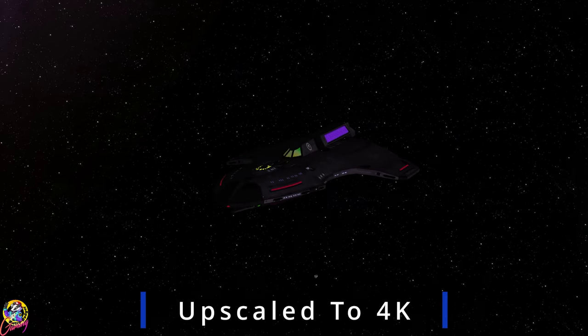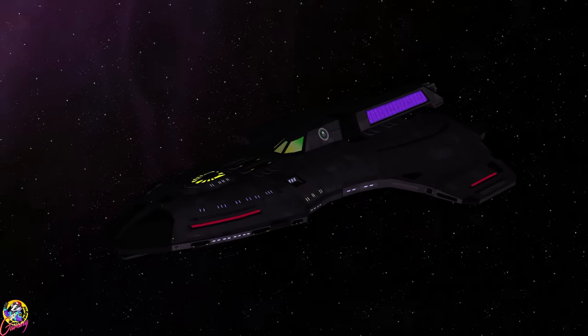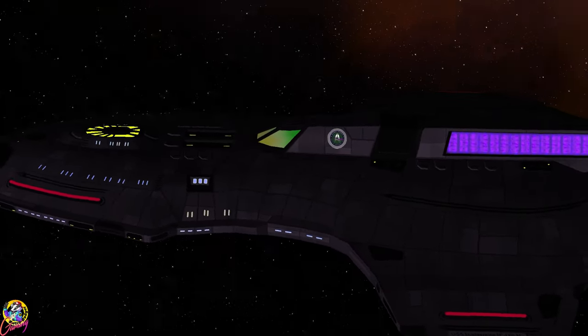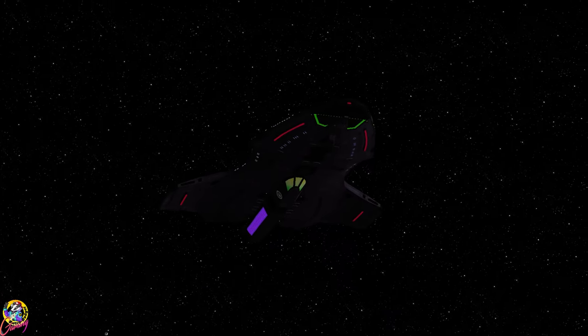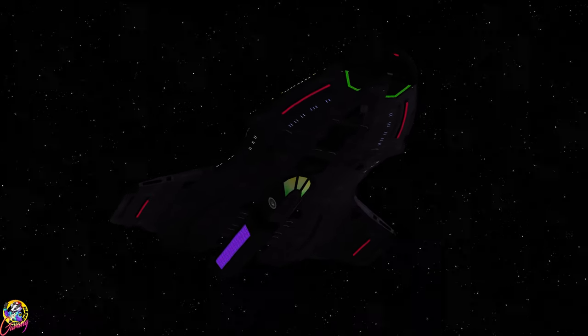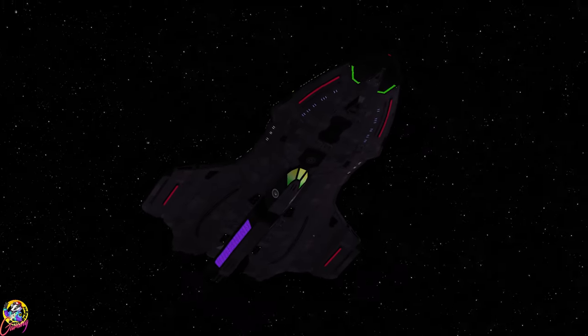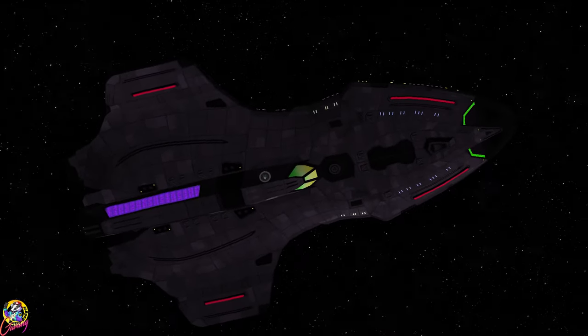Hey guys, Retro Badger here. Hope you're all well. In this video we're going to check out Greystar's Dark Song class. Obviously this ship is from the Dark timeline. It reminds me a little of the Relativity from the Prime Universe. A big thank you to Greystar for sending this over to me. I've put a link below to his channel where he's always showcasing new ship designs.